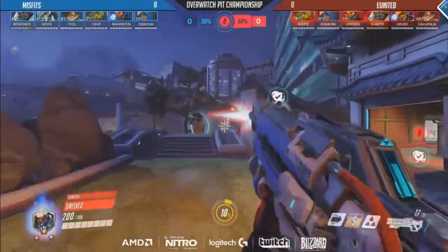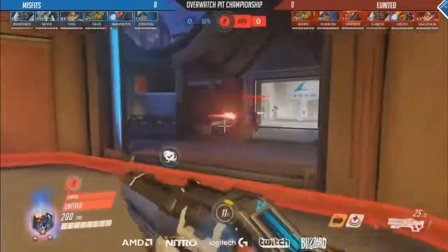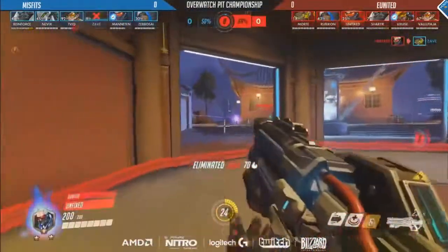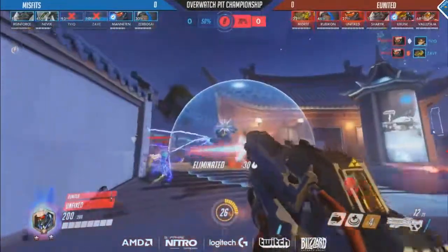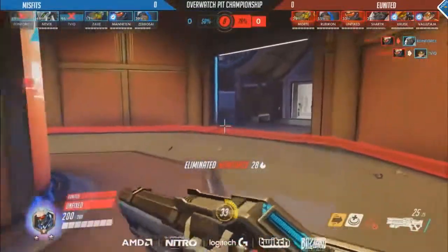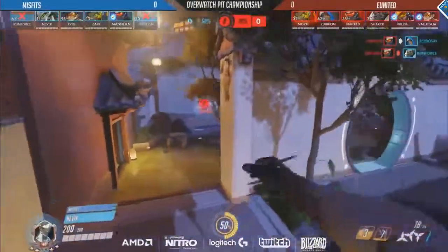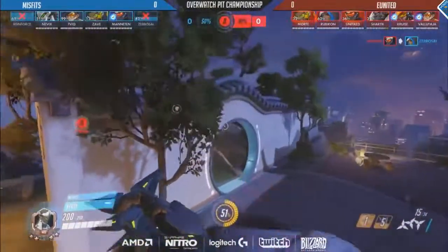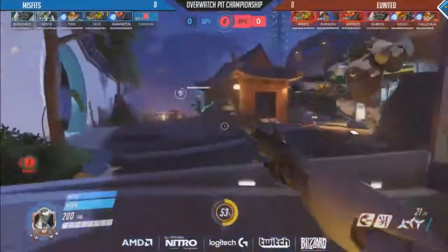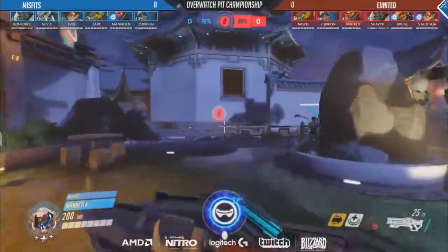Both teams did commit ultimates, but that probably favors Misfits as they look to re-engage. They've got the Tactical Visor. Tavik fairly close to his Pulse Bomb as well and tends to charge it up ridiculously quickly — farming that off Sherek. But Unfixed with the first pick onto Zavek, finds a second kill onto Tavik. It was just a real staggered engagement coming out for Misfits at this point, with the backliners jumping in one by one and immediately getting cleaned up by Unfixed. Now 80% on the board — this could possibly be the last teamfight on this point. They're finding it difficult to close the gap without the ability to shield themselves at all, so a lot of long range poke damage coming in from United.